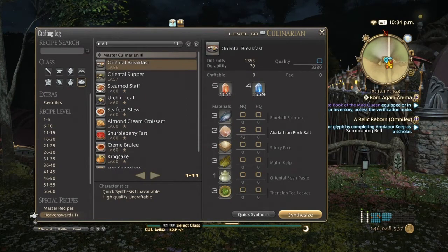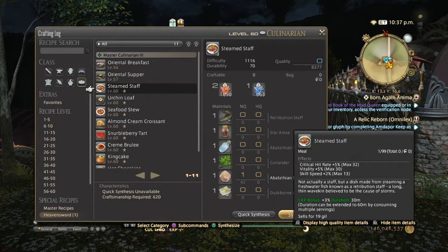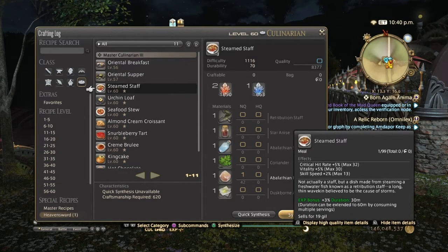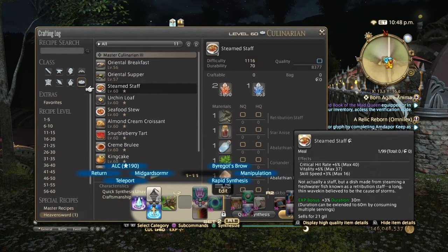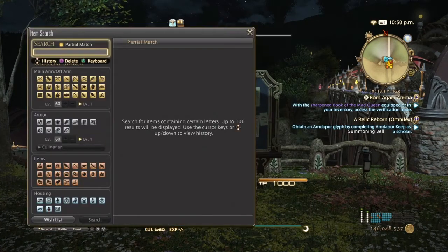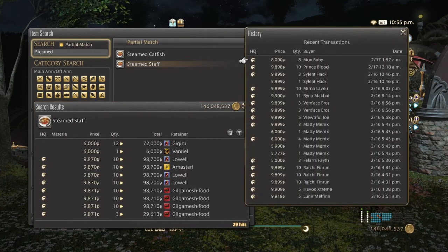Now let's go into the one-star Heavensward items. First we have the Steamed Staff — the ingredient is Restribution Staff, which used to come from the Diadem. Since the Diadem is shut down, they're now available through Scripts. You can get high quality for 150 Blue Scripts. Normal quality gives 32 Crit, 30 Vitality, and 13 Skill Speed; high quality gives 40 Crit, 37 Vitality, and 16 Skill Speed. On the market board they're priced just below 10,000 and they've been selling like crazy.